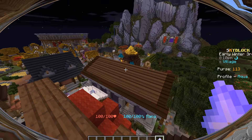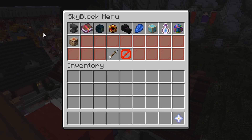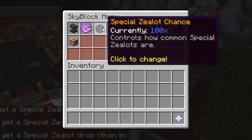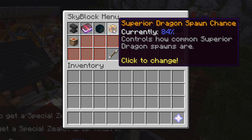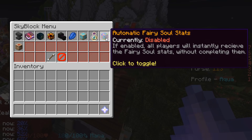Finally, we have the Settings page, which currently has 10 options you can control, with a bunch more to come. Some examples are Special Zealot chances, Superior Dragon chances, Unlimited Coins, and being able to exceed the Anvil Max Enchantment levels to make super high enchants, etc. I'll leave you guys to explore the rest yourselves — there's some pretty cool stuff here.